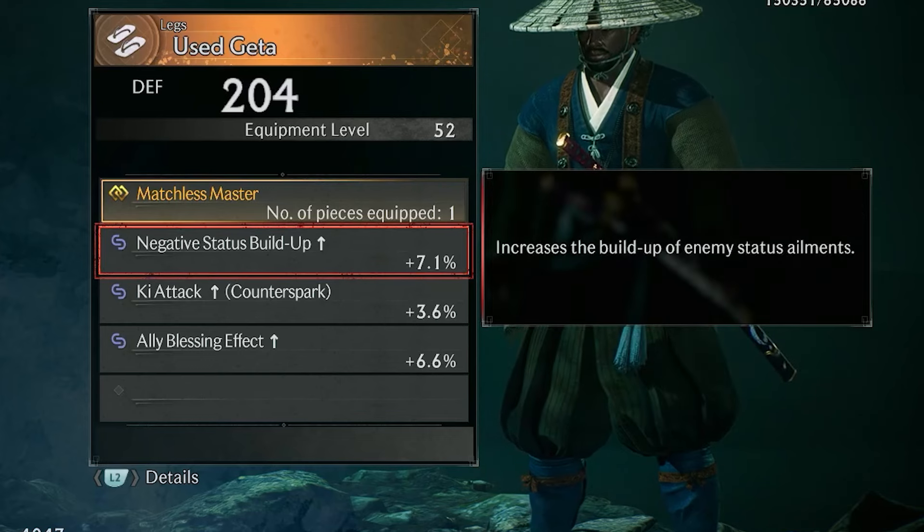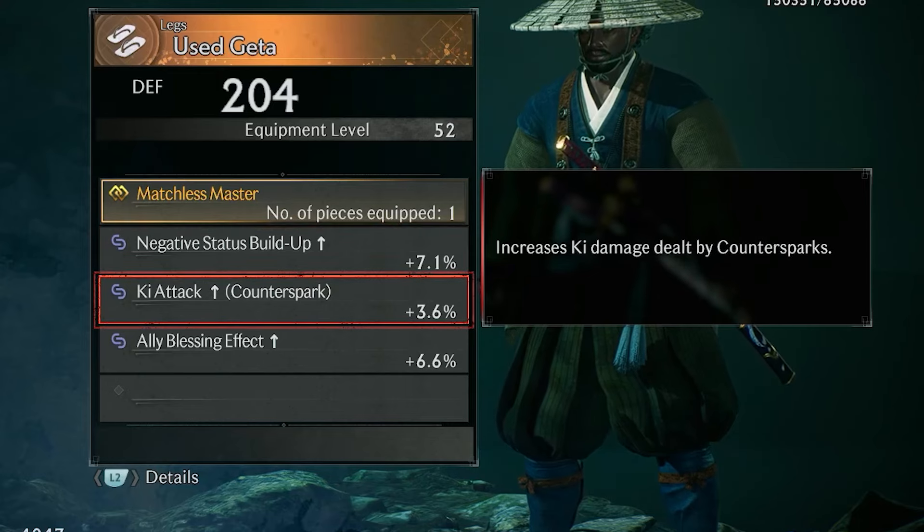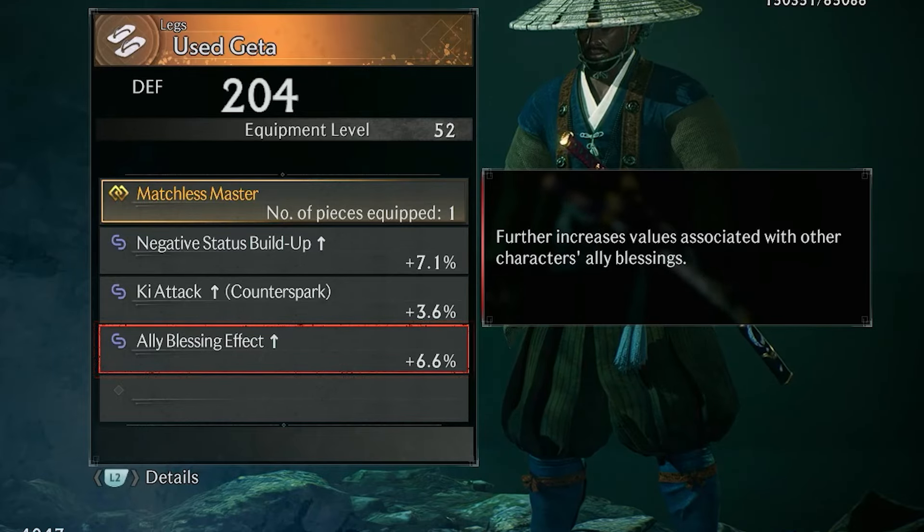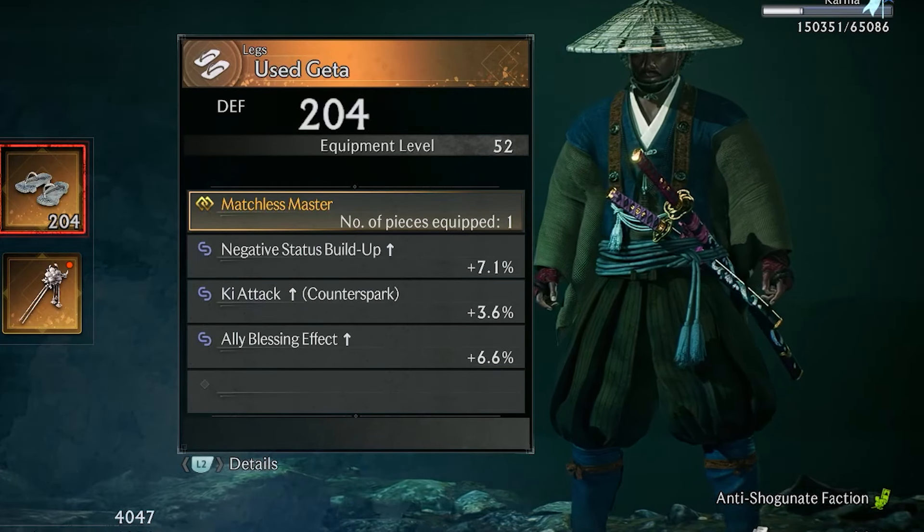The final piece, the Used Gator, has the Matchless Master set bonus. Its other effects include: Negative Status Buildup, which increases the buildup of enemy status ailments; Ki Attack Counter Spark, which increases Ki damage dealt by Counter Sparks; and Ally Blessing Effect, which further increases the values associated with other characters' and allies' blessings.